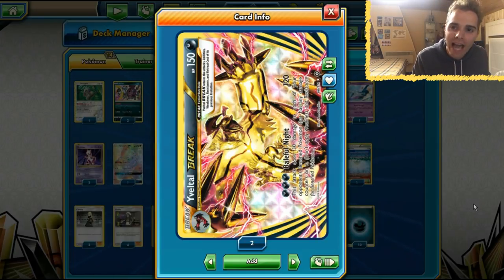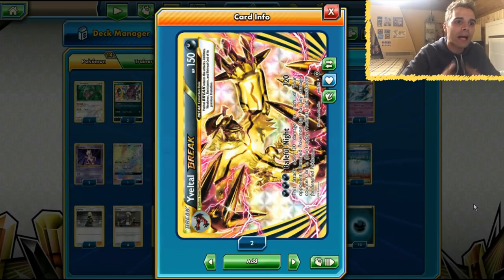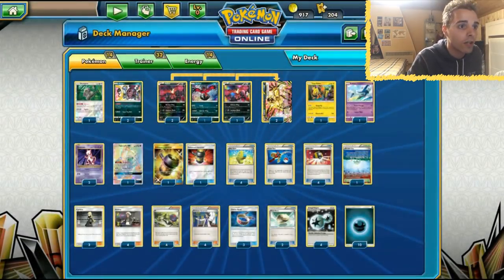Evil Tall Break actually got into the top 8 at the North American Internationals. How crazy is that? Just when you thought things weren't possible, Evil Tall Break comes out of nowhere. For those of you that don't know Evil Tall Break, it actually deals 120 damage and also deals 30 damage to each of your opponent's bench Pokémon that already have damage counters on them.